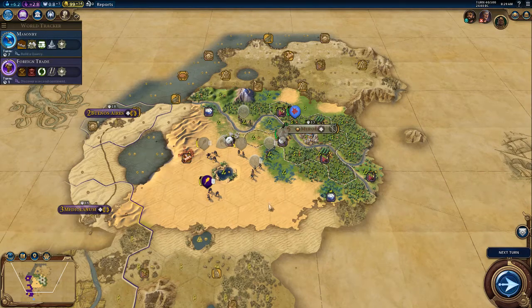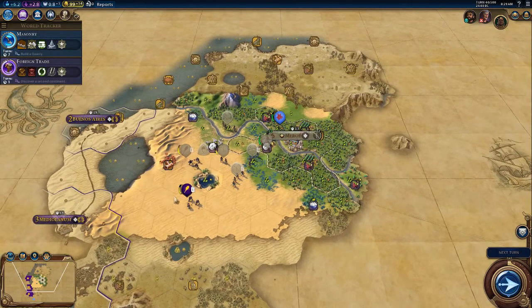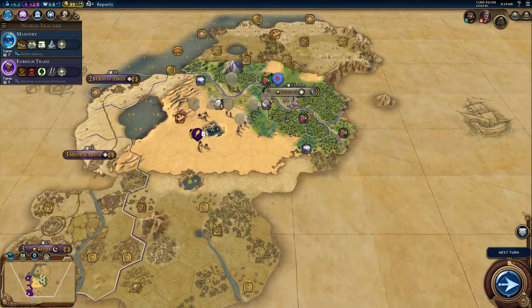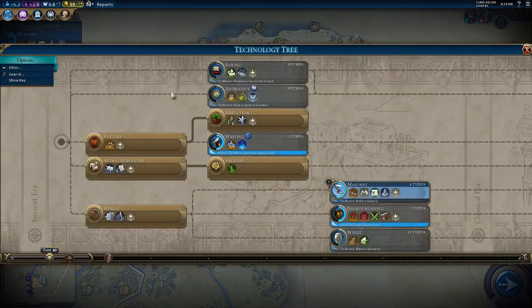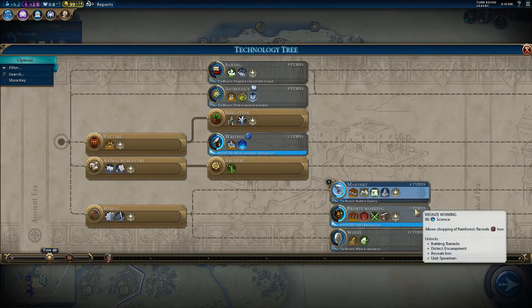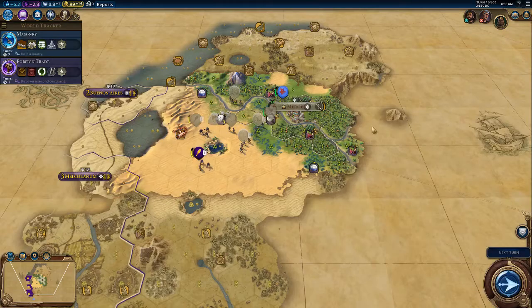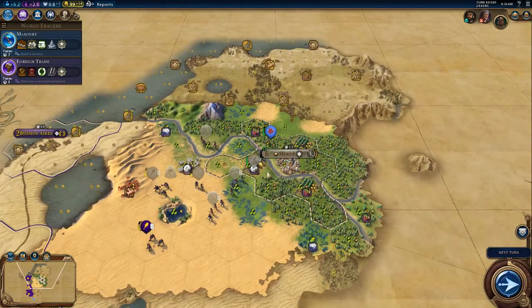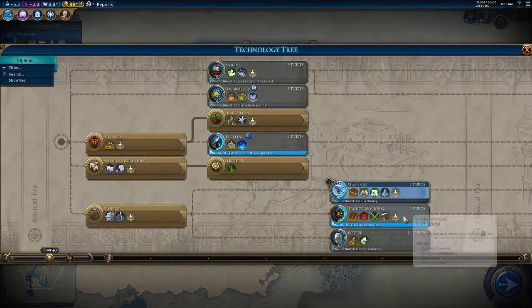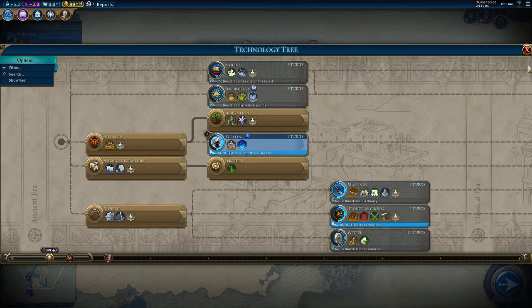So what I'm going to do now is we are just going to go down and probably take Meadowlamium. I wanted to build a pyramid, but there's cotton there, so now I can't do it. So there's really no point of doing the pyramid right now.